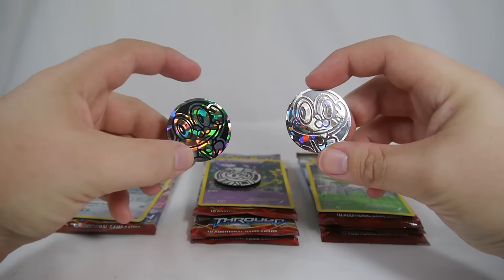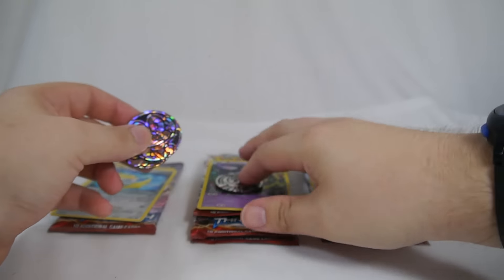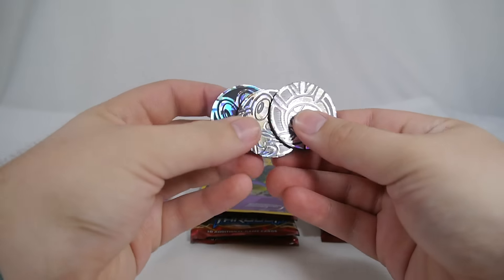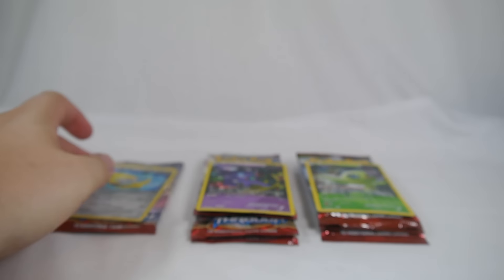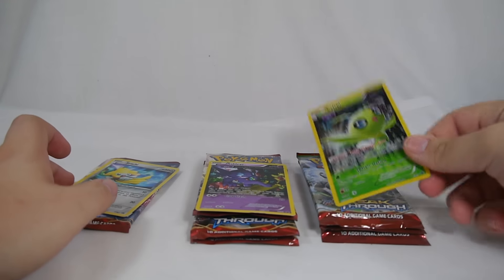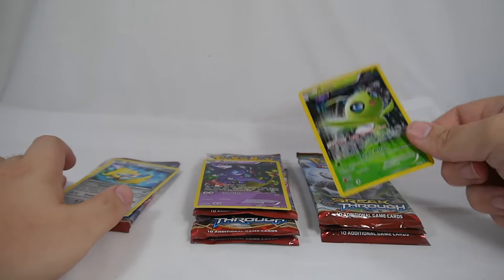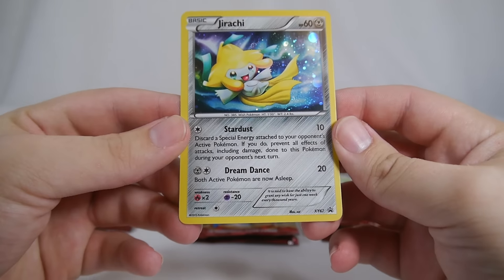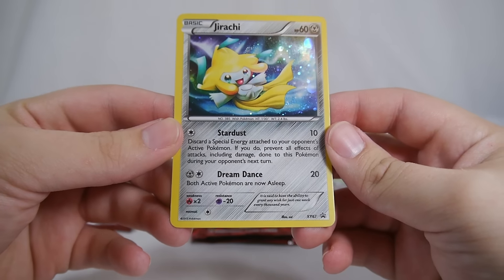I picked up two Froakies and a Chespin because I wasn't paying attention when I grabbed these off the shelves, but there is a Fennekin coin too. I did see one of the Fennekins while I was digging through trying to find a Celebi, because there were a lot of Sableyes and barely any Celebis. The Jirachi in the single pack blister is XY62.